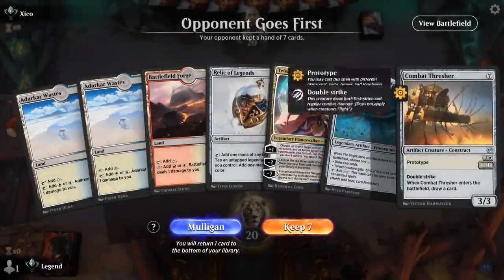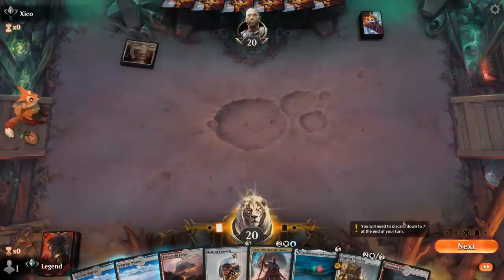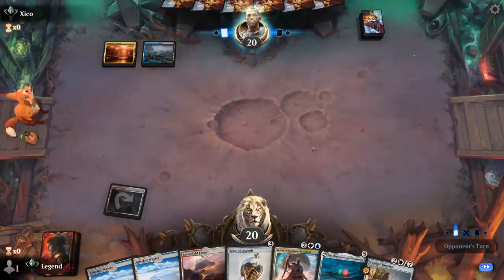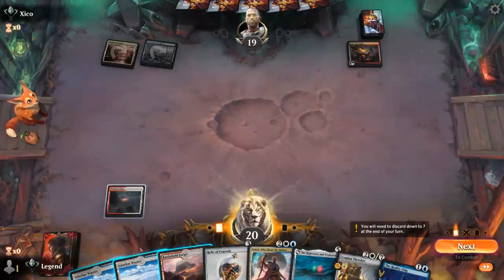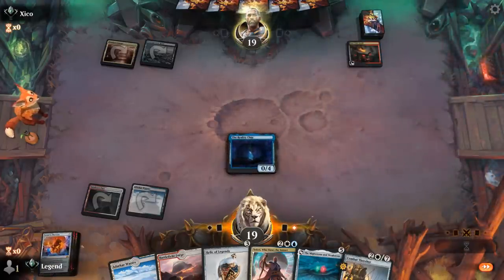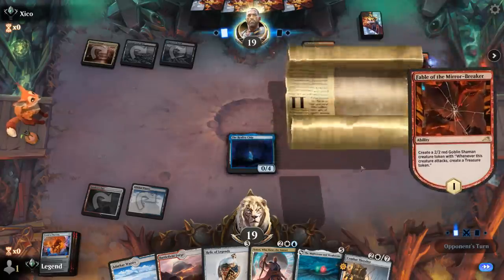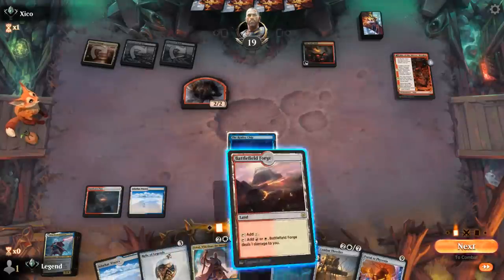Okay, Game 2 — we're on the draw. Hand could be okay: Relic ramps into maybe a turn four Mightstone and Weakstone, and Teferi is good with both. Opponent is on Grixis and against Grixis it's probably better to avoid playing too many creatures since they're going to die anyway. But looks like our opponent is on a sacrifice variant, so it's probably still worth it to play Reality Chip since that will make mana with Relic of Legends as well. Next turn Relic, hopefully Mightstone and Weakstone to follow up. Portal to Phyrexia is something exciting to ramp into. Opponent has Cult Anvil and Fable on three — always good.